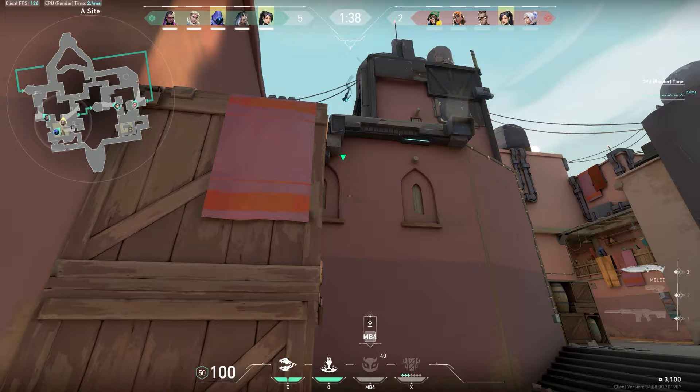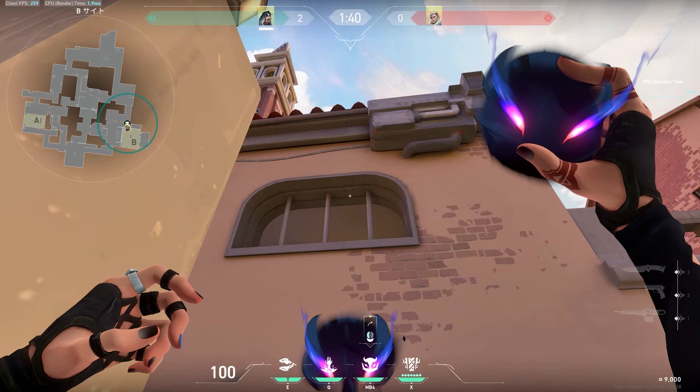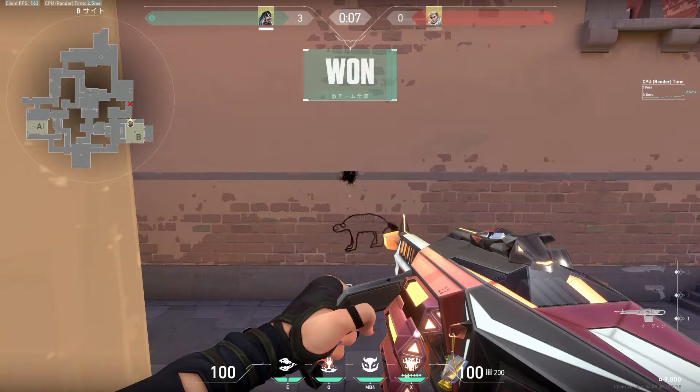Haunt only takes one shot to kill, like a Sova dart. It's confusing because it feels like it should be more like a Reyna eye with more health, but even a long-range Shorty will take it out as long as a single point of damage is done. Like Sova, the Ares and Odin are super strong with Fade, especially on maps like Ascent where you can take advantage of Haunt's reveal or a marked trail that leads into cover.